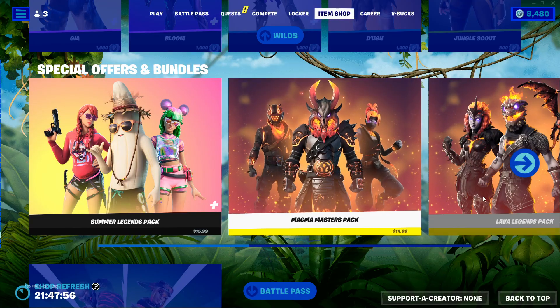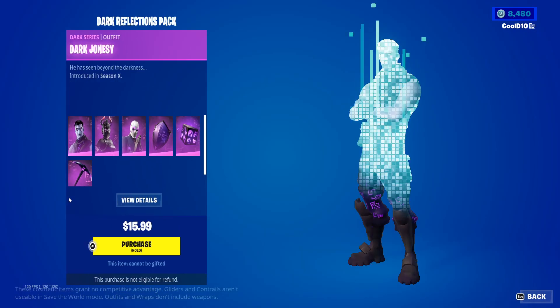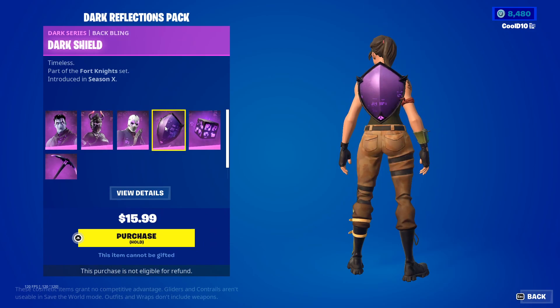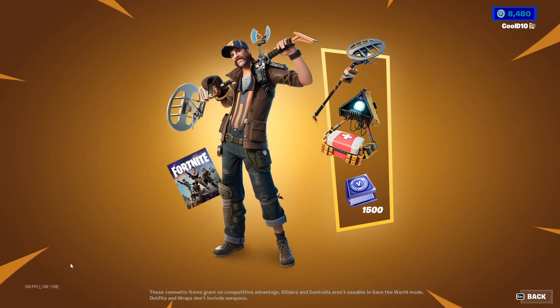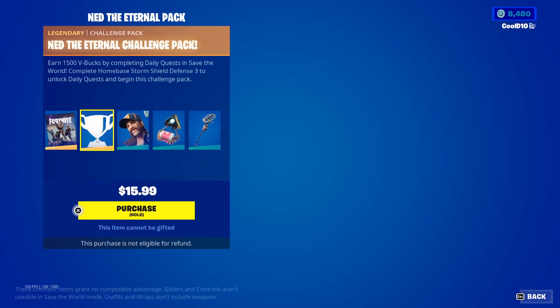Next up we got the Dark Reflections Pack — Dark Jonesy, Dark Red Knight, Dark Wild Card, Dark Shield, Wild Cube, and Dark Axe. Then we got Ned the Eternal Pack — Save the World Access, Ned the Eternal Challenge Pack, and you earn 1500 V-Bucks by completing daily challenges in Save the World.